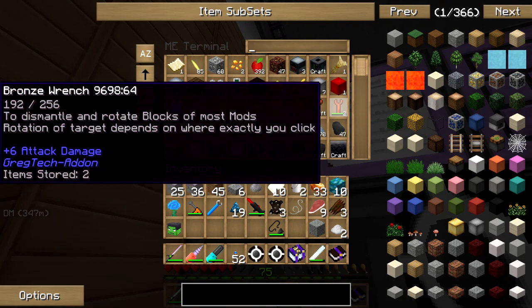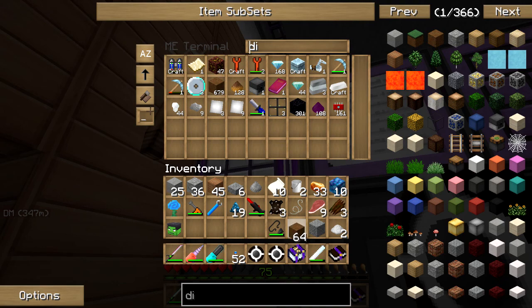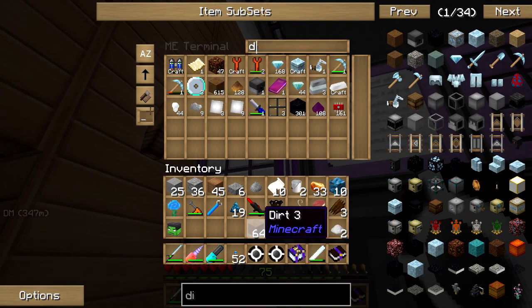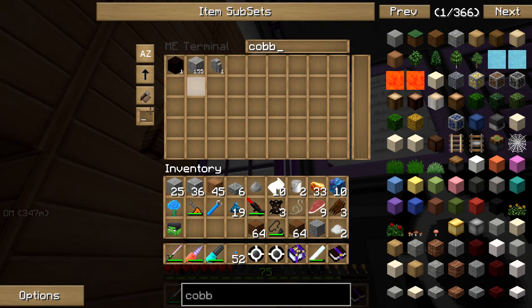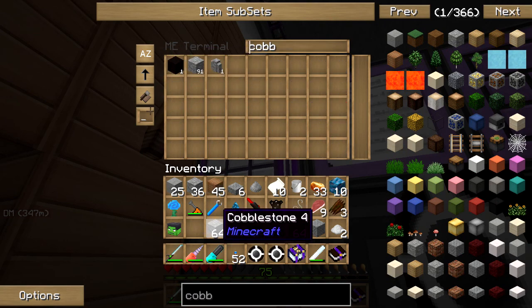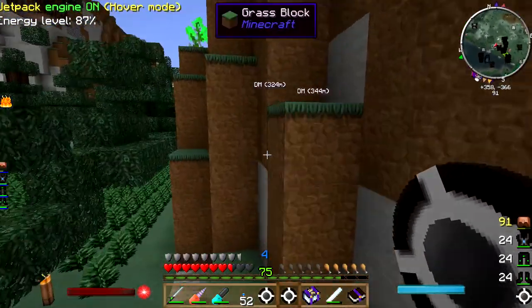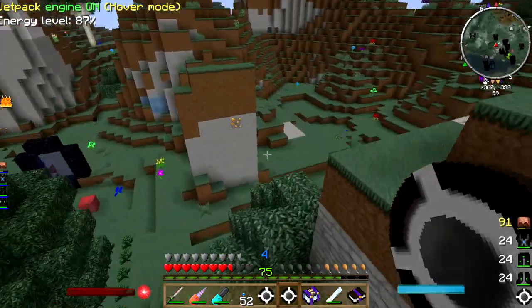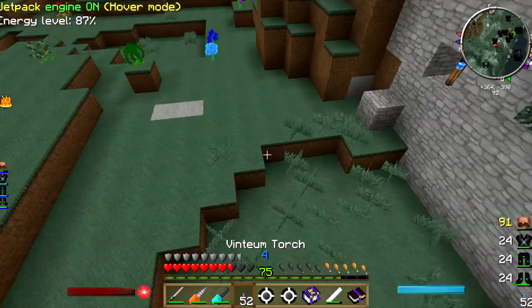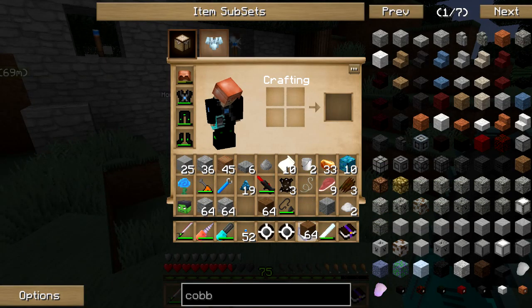I want some dirt just to fill in those holes, and I want some cobble. And I'm going to use a Mine Factory to go ahead and set this up, so I will have to tie it into my power system which is just on the other side of this wall anyways.